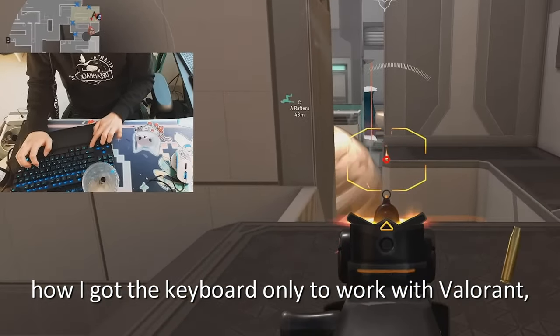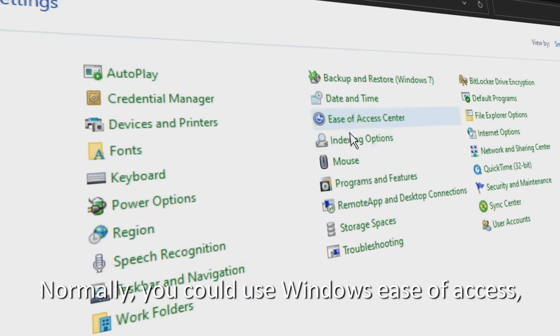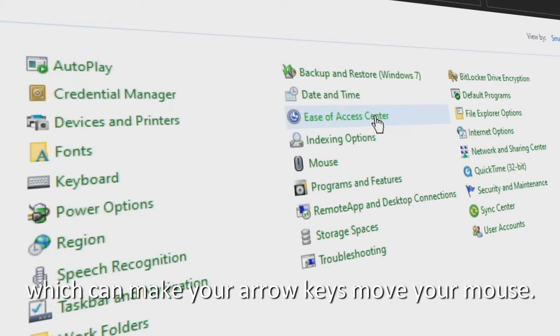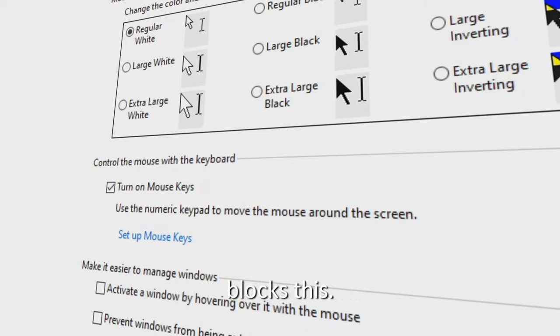For those of you that wanted to know how I got the keyboard only to work with Valorant, it's complicated. Normally you could use Windows ease of access, which can make your arrow keys move your mouse. This works on the desktop and other games. However, Riot Vanguard, Valorant's anti-cheat, blocks this.